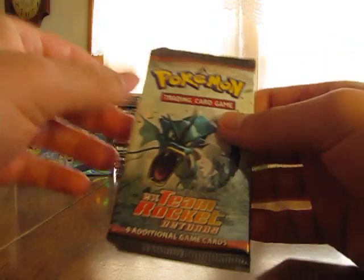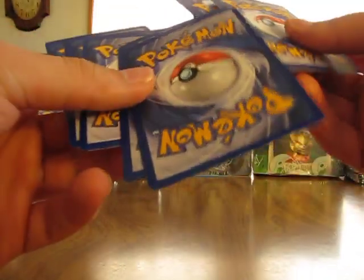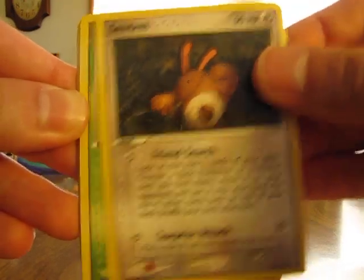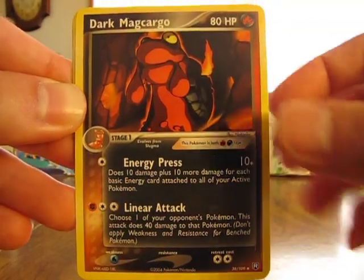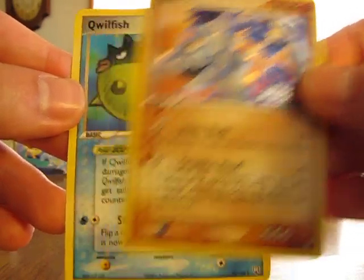Now we'll go to the EX Team Rocket Returns. I've actually opened a box of this on YouTube before — I think that was in my 252-pack opening video. I got quite a few EX cards in that box, more than I thought I'd get. So here's a Sentret, Larvitar, Sentret, Hoppip, Voltorb, Dark Magcargo, Dark Dragonair, Onix Reverse which is a common. And a Qwilfish.